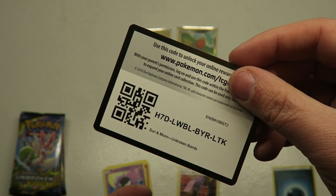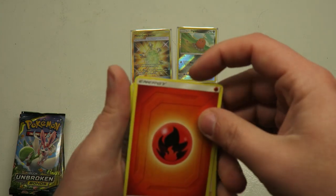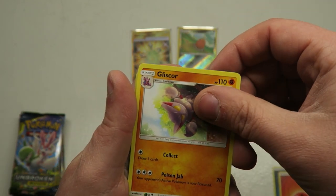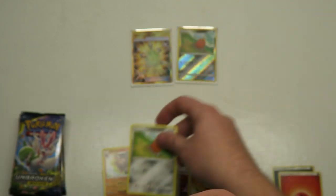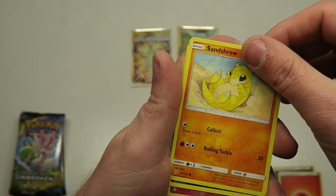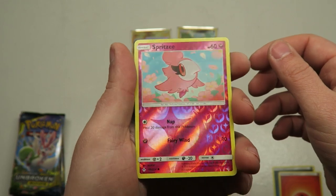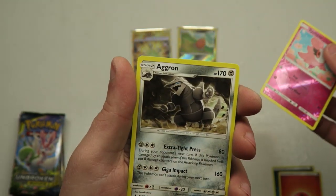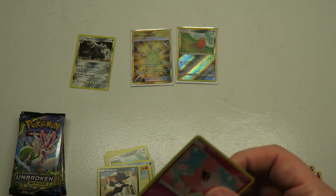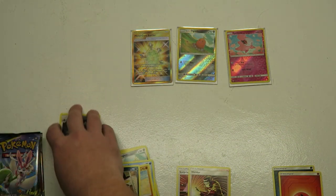Maybe I should mix the packs up because we got good cards on both first packs. Here's your code. We got some Fire Energy, a Welder, a Lairon, Gliscor, another Alolan Diglett — not Reverse Holo this time — Slowpoke, a Litten, Sandshrew, a Merc, a Reverse Holo Spritzy — very shiny, very nice — lots of fairy types, and an Aggron.